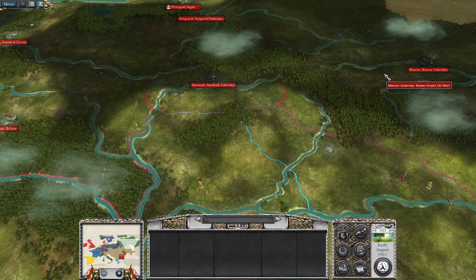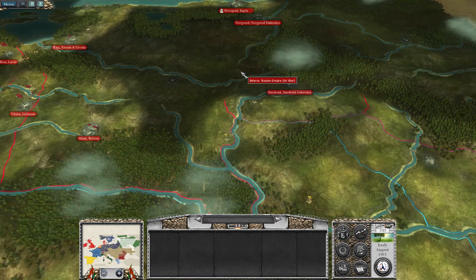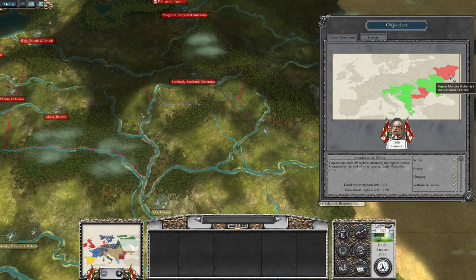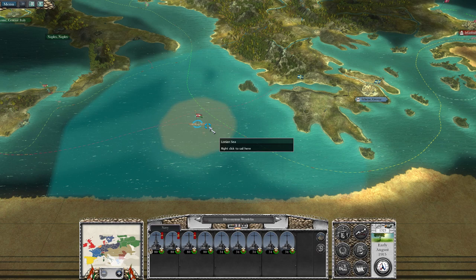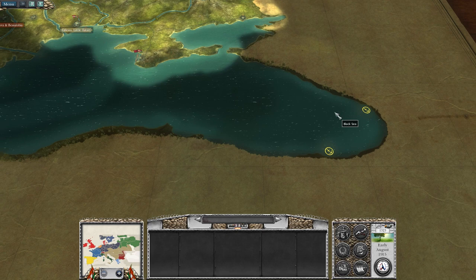We're going to move further up here, and we're also going to take Smolensk before moving off to Moscow. Once Archduke has gotten to Minsk, he's going to switch over and we're going to see a battle converging at some point towards Petrograd, which is the capital. However, according to the victory objectives, we're actually only needing to get Moscow to win. My fleet is on the way — I want to clear off the Soviet fleet so I can take these cargo ships, bring them over, and get the oil supply.